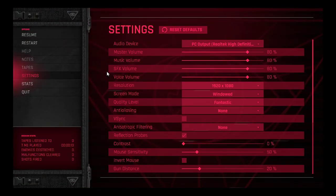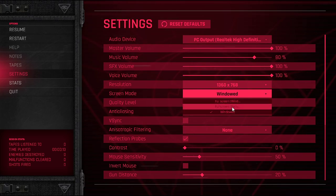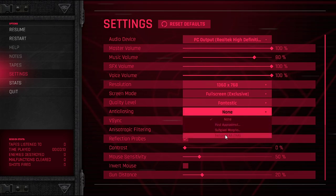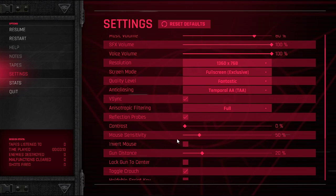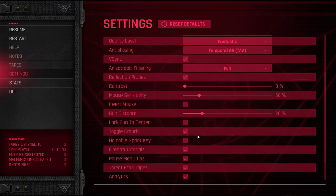Before we do anything, let me go into the settings and change some stuff. Turn up the master volume, sound effects, and voice. Whoa, what resolution is this? Full screen, exclusive. Fantastic quality level as usual. Anti-aliasing — let's put that up. I'm going to turn on V-sync because I don't have a G-sync monitor. Full anisotropic filtering.